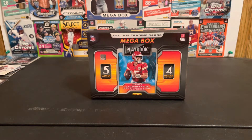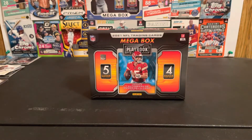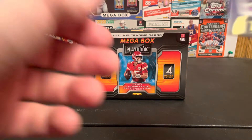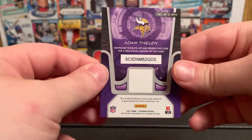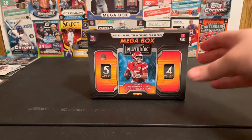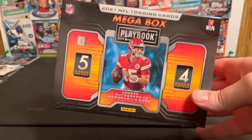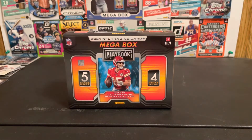Not terrible — it could be a lot worse. I mean, we did get a Fields rookie card, so that's pretty nice. And then of course our jersey card, it's Adam Thielen. Sweet. I'm definitely not going to do this again — the Playbook mega box — but maybe someday I'll get the hobby version and do a video for that.